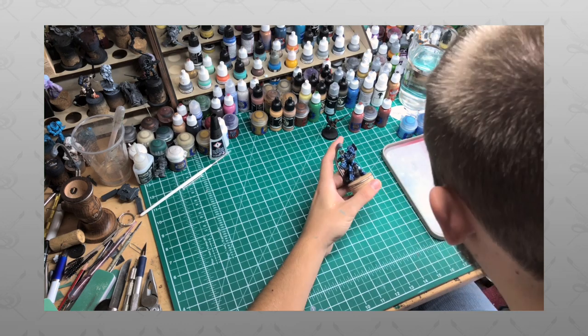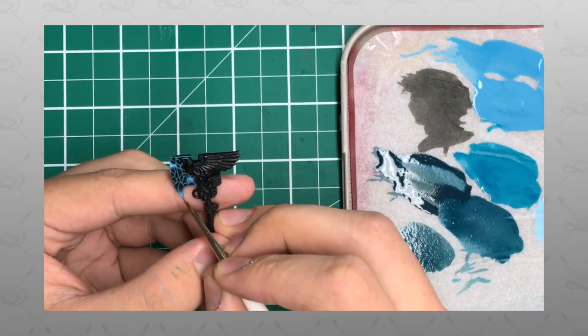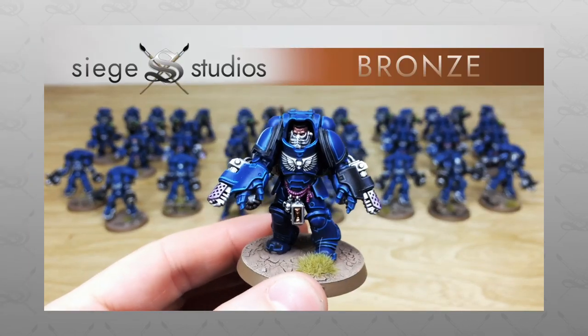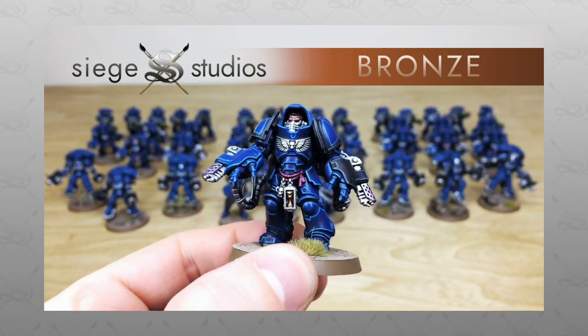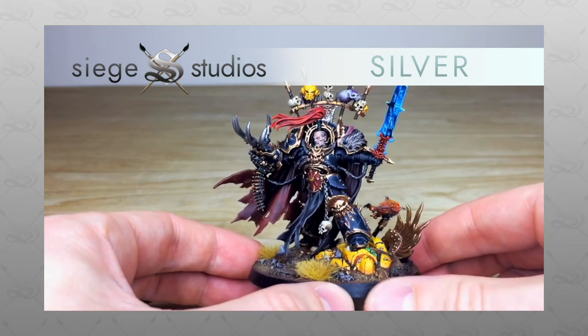Siege Studios is a UK-based premium commission miniature painting service with 30 painters who all paint from our Bronze, Premium Gaming, above tabletop minimum standard, all the way up to Platinum, which is our competition entry quality. If you are interested in a commission with us here at Siege, simply head to the description of this video.